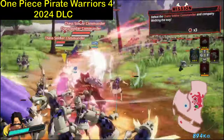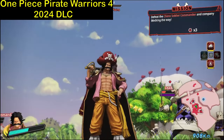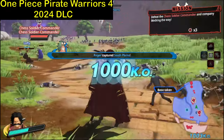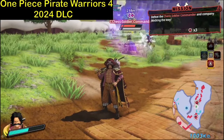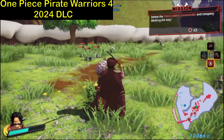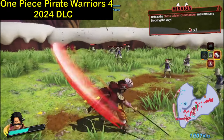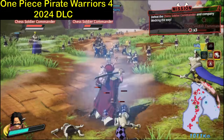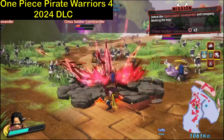This running skill is kind of funny actually, but in Bounty Rush he also has a running skill. And here is the Kamusari — we really like to see that Kamusari, guys, so amazing! That's pretty much Roger's gameplay here. So many kinds of normal attacks, and this tornado Haki skill — I think this is the skill he used to fight Shirohige.